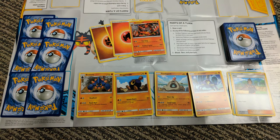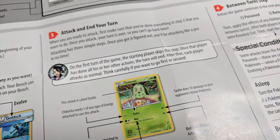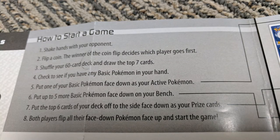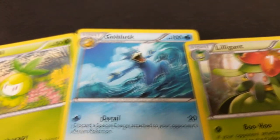Once your Pokemon reaches zero in its HP, it's knocked out and goes into your discard pile. Then your opponent gets to draw a prize card. Both of you start off with six prize cards. If you knock out six of your opponent's Pokemon and collect all six of your prize cards, that is another way to win. You can win if your opponent doesn't have an active Pokemon, if you get all six prize cards, or when your opponent runs out of their draw deck — when their draw deck is at zero, the other person wins. That's the game in a nutshell.